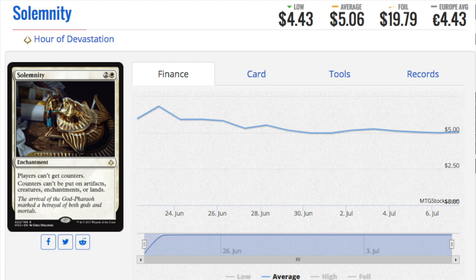The first card is Solemnity — two and a white — players can't get counters. That's why a lot of those cards spiked. It's very good against counters; counters can't be put on artifacts, creatures, enchantments, or lands. There are so many different counters you don't want on your stuff. This card will be pretty good in Modern, so for five dollars it's interesting. These prices are not typical — this should be a ten dollar pre-order card and fall to five.